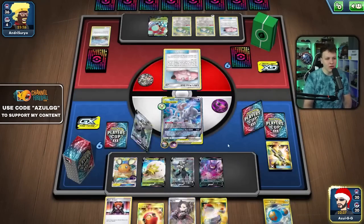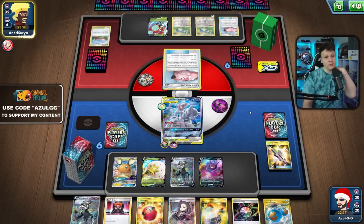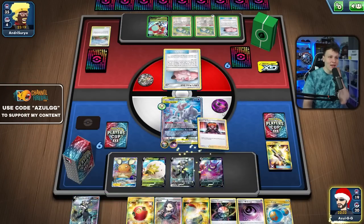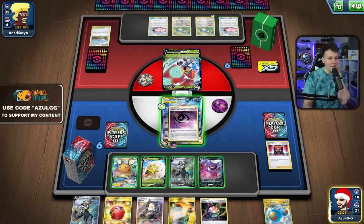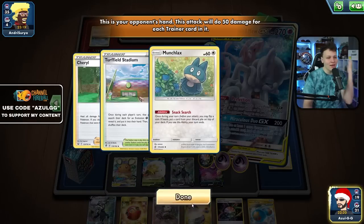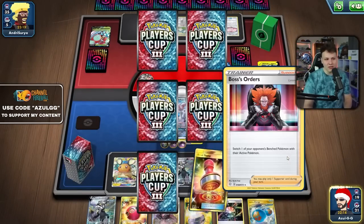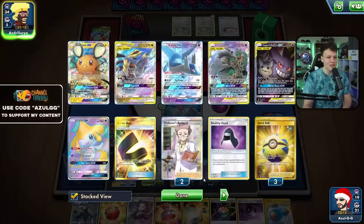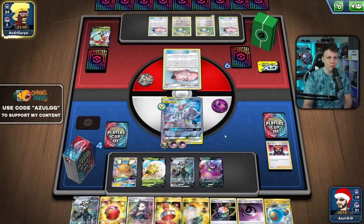I'd rather go Marnie Night Watch, and we did draw into one energy. We're looking to go Marnie Night Watch this turn, or Boss Poltergeist KO the Orbital — that sounds better actually. We did end up with the Boss, so I'm going to set up another Horror Energy while we have it, and let's go for this Poltergeist. 300 damage — easy KO, actually 350. The problem is we're out of Boss, down our Malamar, down a lot of really good cards in this matchup.